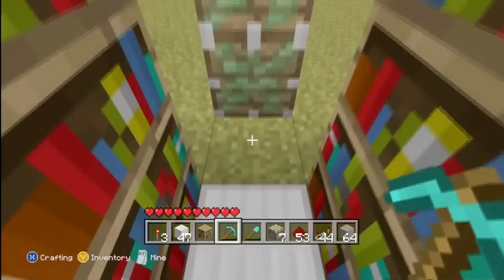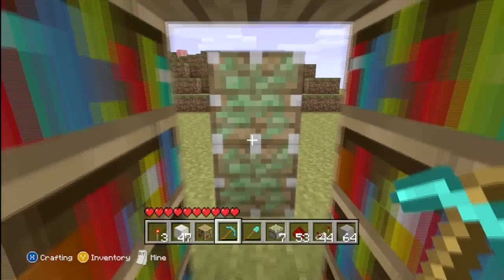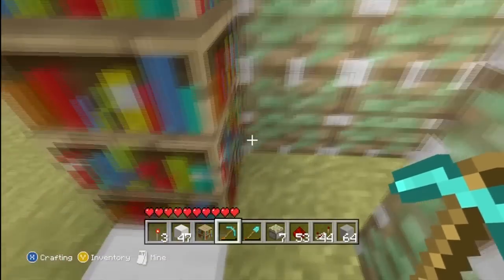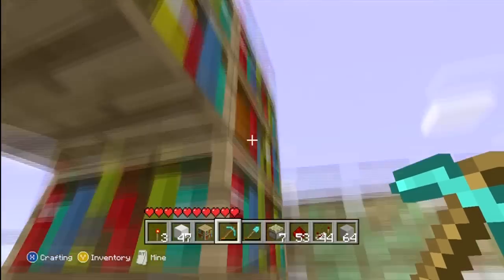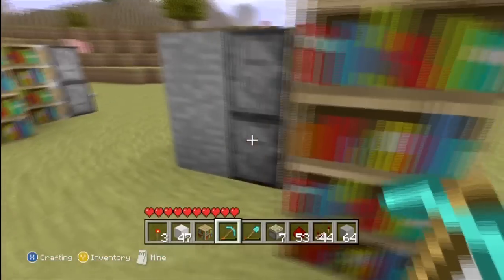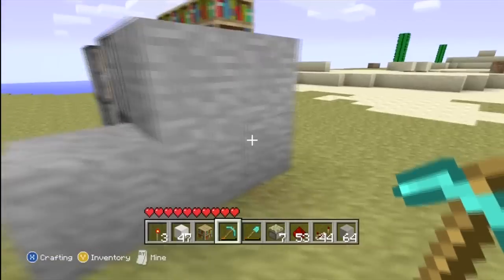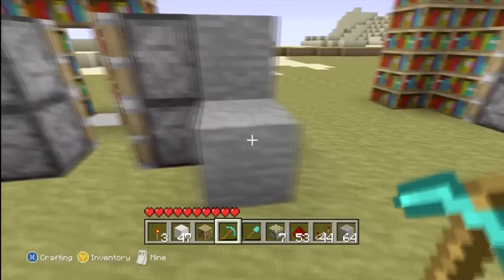One block away from the iron block, go ahead and put two sticky pistons on top of each other like so. Diagonal from this side of the blocks, go ahead and put four. On the back of these four, just go ahead and put four more blocks, and then one extra block right here.